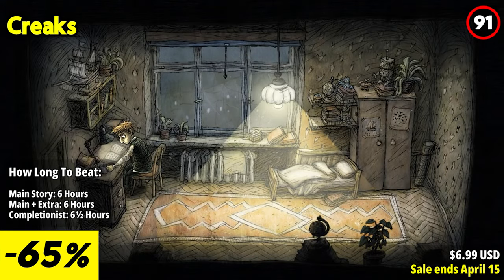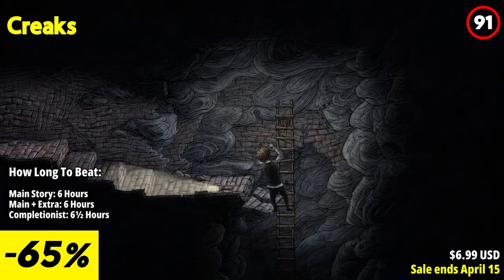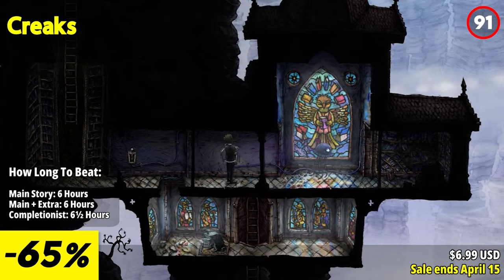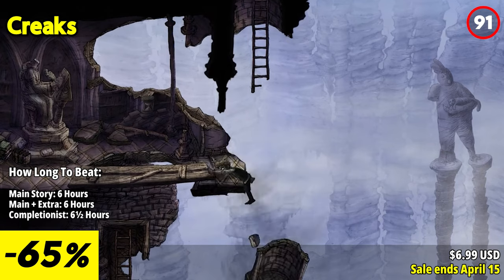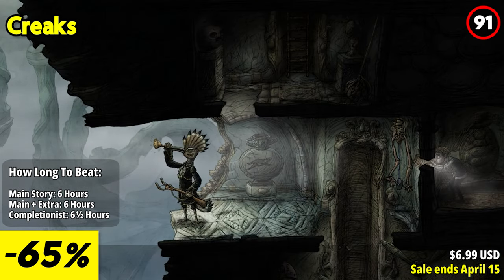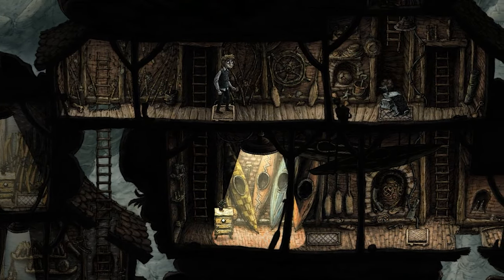Krix offers a mesmerizing and thought-provoking puzzle adventure that takes you on a surreal journey through a mysterious and atmospheric world. One of the standout features of Krix is its unique art style — the hand-painted visuals create a hauntingly beautiful aesthetic, immersing you in a world filled with dark secrets and unexpected wonders. The puzzle mechanics are inventive and challenging, requiring you to think outside the box to progress. The game cleverly incorporates light and shadow elements, adding a layer of depth to the puzzles and creating a sense of tension and anticipation.